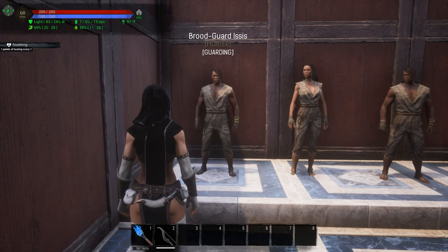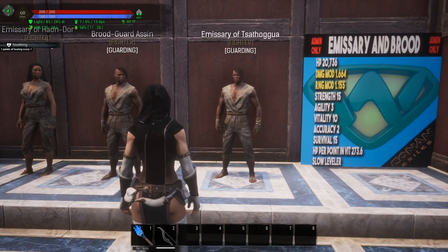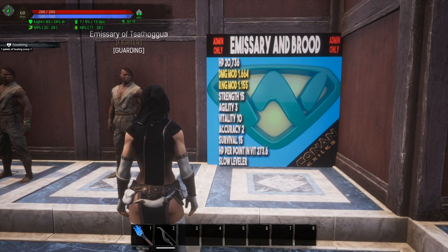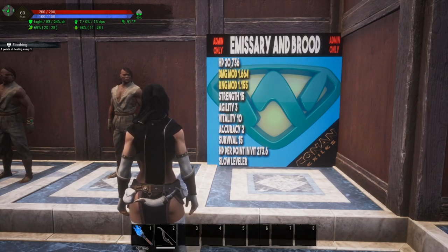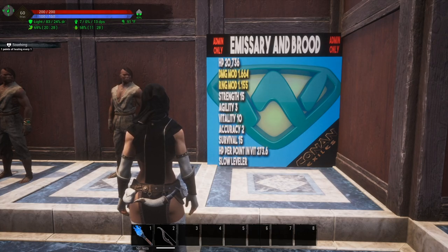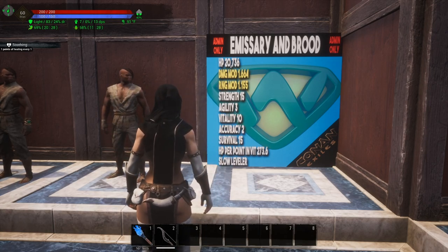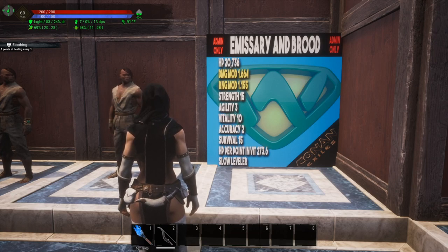These are all thralls that you have to spawn through the admin panel. We've got the brood guards and the emissaries. The emissaries and the brood guards fall into one category and they all have the same stats. They come out of the box with 20,736 HP. Their damage modifier is 1.664, their ranged modifier is 1.155. Strength is at 15, agility at 3, vitality at 10, accuracy at 2, survival at 15. Their hit points per point in vitality is 273.6, and they are slow levelers.